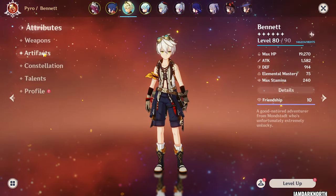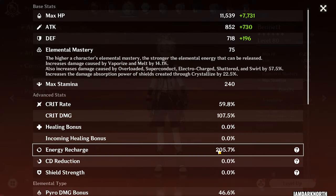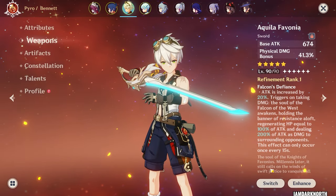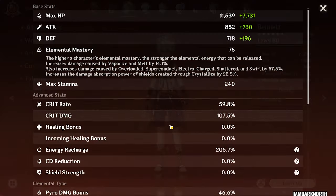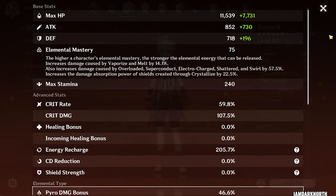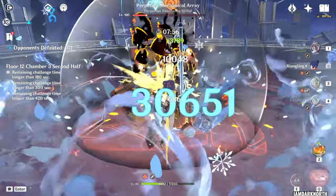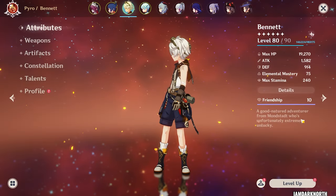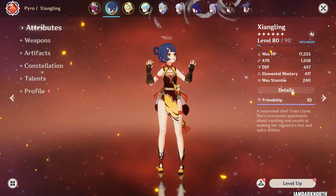Starting with Bennett, you want to have him on 4-piece Noblesse, and you just want to give him at least 200, or close to 200 energy recharge. You want to give him the highest base attack weapon you have for his attack transfer. You can build a DPS Bennett with crit rate and crit damage and a pyro damage cup — he will do decent damage. As you can see on the screen, the damage that Bennett does is nothing to laugh at. So you can build him DPS if you can, otherwise just get energy recharge, give him a high base attack weapon, put him on 4-piece Noblesse, and you'll be fine.